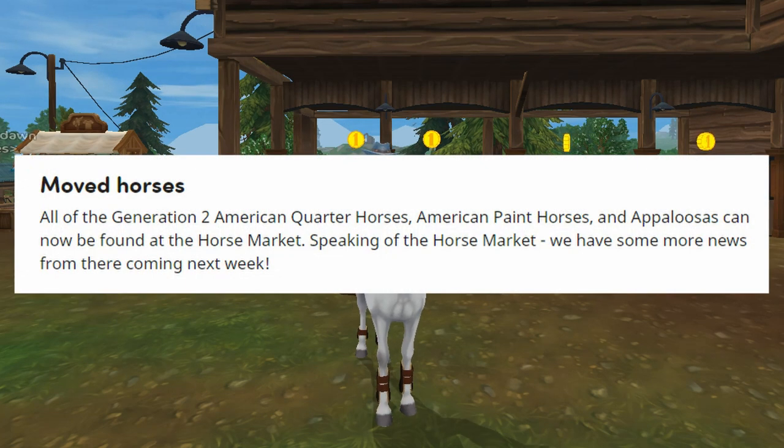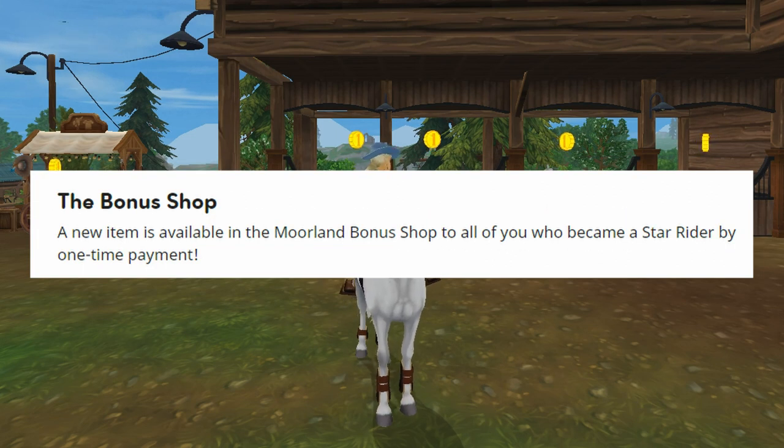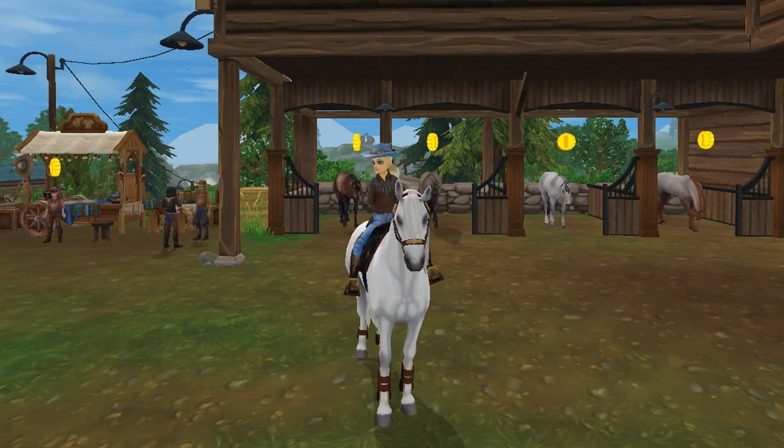Moved Horses. All of the generation 2 American Quarter Horses, American Paint Horses, and Appaloosas can now be found at the horse market. Some big news is coming up next week about the market, so keep an eye out. Also, the bonus shop at Morland Stables has a brand new item available to all players that became a Star Rider by one-time payment only — so if you bought the full game without a current subscription, don't forget to check the bonus shop.